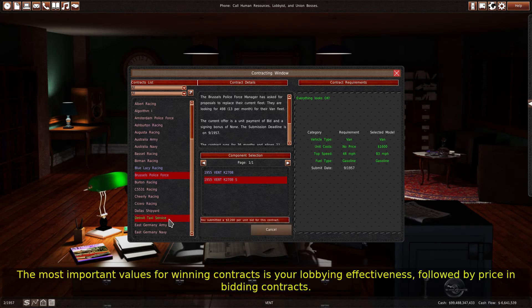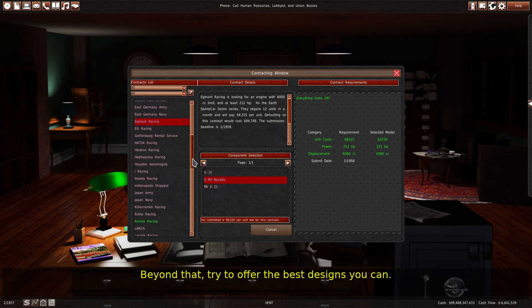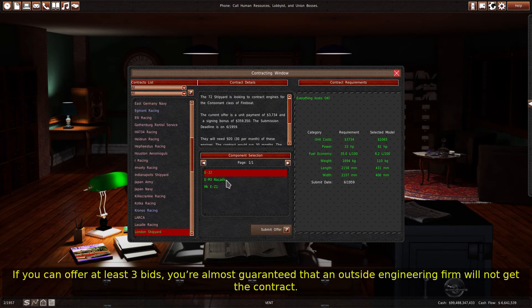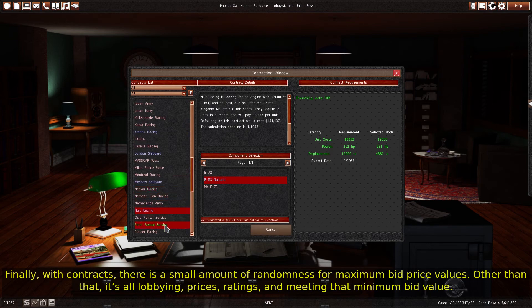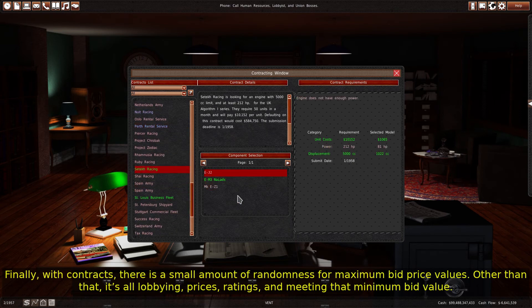The most important values for winning contracts are your lobbying effectiveness, followed by price in bidding contracts. Beyond that, try to offer the best designs you can. If you can offer at least three bids, you're almost guaranteed that an outside engineering firm will not get the contract. Finally, there is a small amount of randomness for maximum bid price values — other than that, it's all lobbying, prices, ratings, and meeting that minimum bid value.